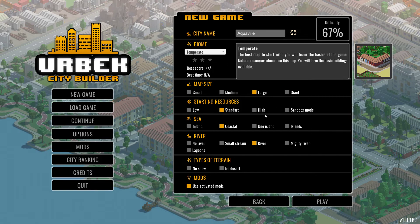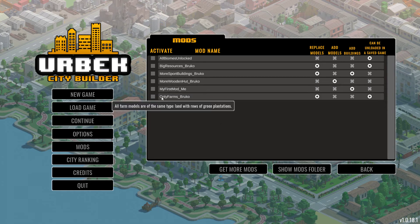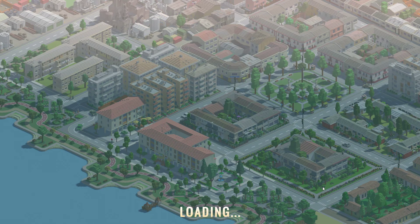I'll do everything large — standard coastal river, no snow, because I don't like snow. They do have mods here which I haven't activated, including all biomes unlocked, big resources, more sport buildings, more wooden huts, and only farms. We'll start that. There's a 57% difficulty, so it's sort of like a pixelated game — not too bad.